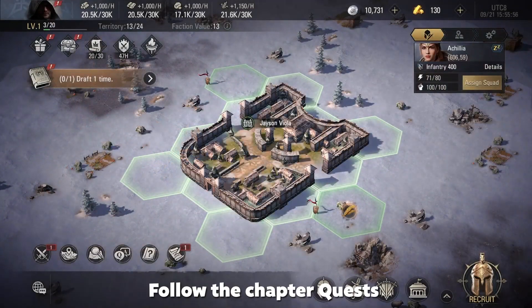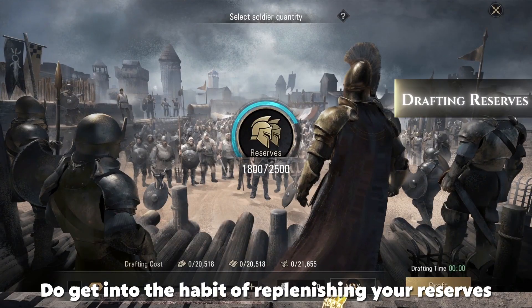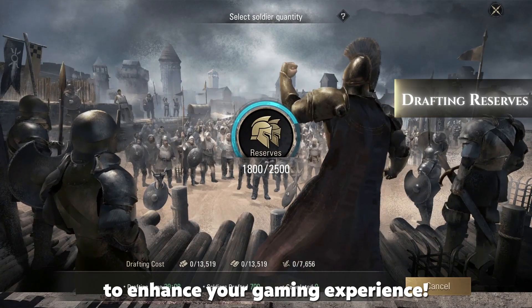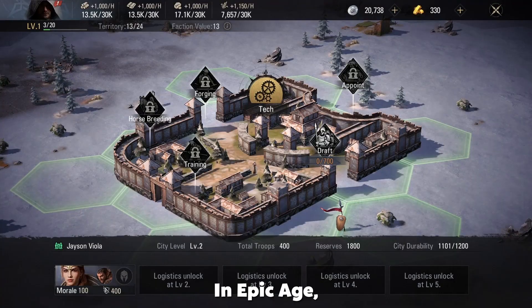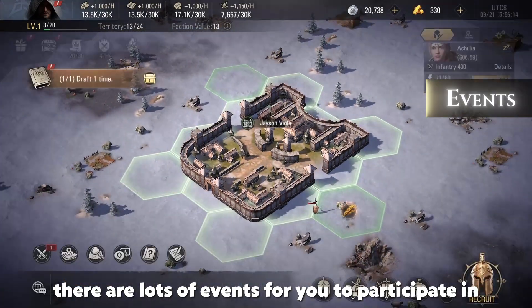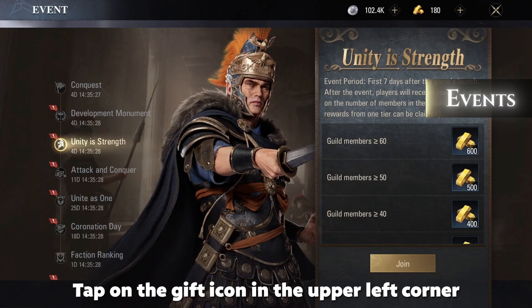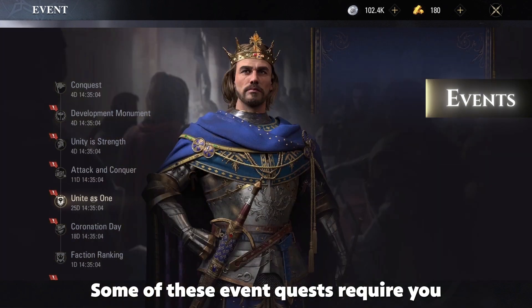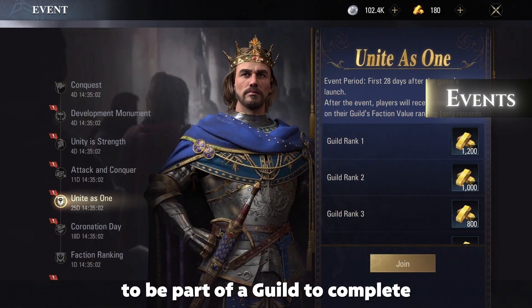Follow the chapter quests to learn about drafting reserves, and get into the habit of replenishing your reserves to enhance your gaming experience. In Epic Age, there are a lot of events for you to participate in — tap on the gift icon in the upper left corner to check them out. Note that some event quests require you to be part of a guild to complete.